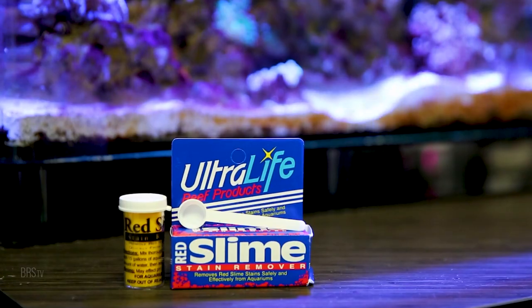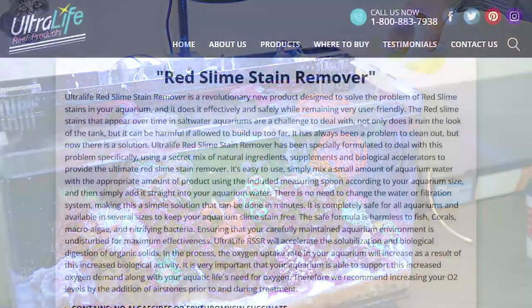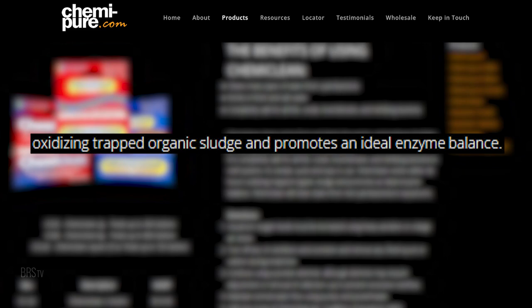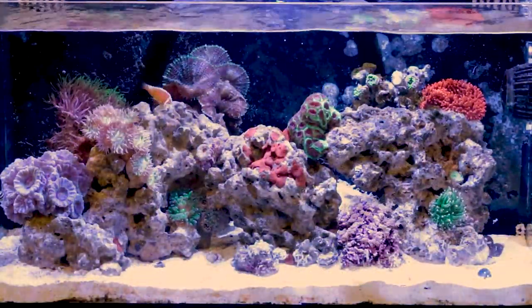Cyano explosions commonly occur right after a different pest organism dies off — one problem being the direct cause of the next. Red slime remover and chemi-clean work at nearly eliminating cyano from the tank. Red slime remover is described as a salt-based biological accelerator, which may affect cyano's biology directly or simply feed competitive organisms that out-compete the cyano for nutrients or territory. Chemi-clean, also a proprietary salt, says it works by oxidizing trapped organic sludge and promoting ideal enzyme balance. These effective solutions provide a window into prevention as well: can a healthy bacterial biofilm in the rock or sand help out-compete cyano? Can solutions for excess decaying organics like flow, filtration, oxidizers like ozone, or scavengers prevent the cyano before it takes over?